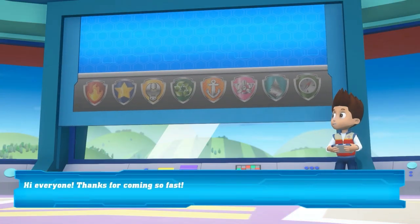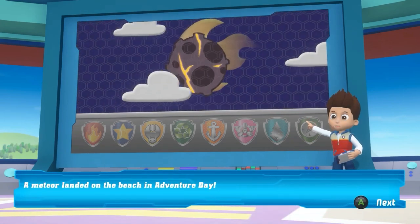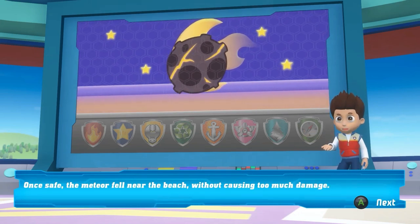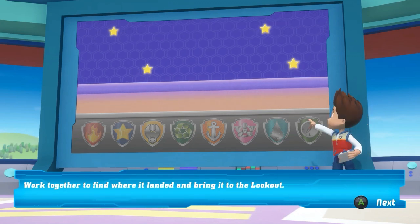Hi, everybody. Thanks for coming so fast. A meteor landed on the beach in Adventure Bay. Everyone safe. The meteor fell near the beach without causing too much damage. Work together to find where it landed and bring it to the lookout.